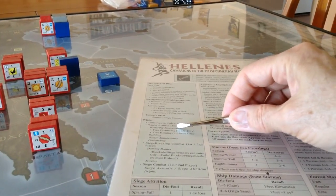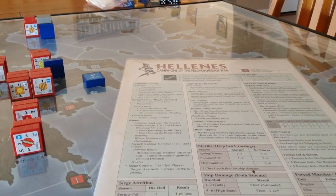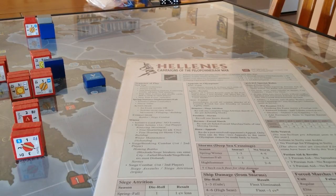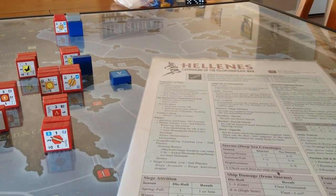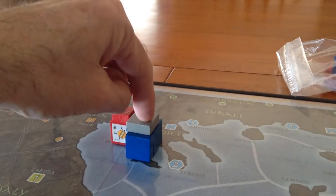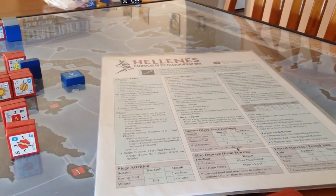Then during winter you have all kinds of winter actions. You're going to have to quarter your men — if over-quartered in certain towns, they'll suffer penalties. You'll be able to disperse your men to alleviate the winter conditions, barbarian units will go home, and some units will be disbanded. There's also a siege phase, because up here at Potidaea we have a siege going on with the Athenian units besieging the Spartan units. So there's lots going on in this game.